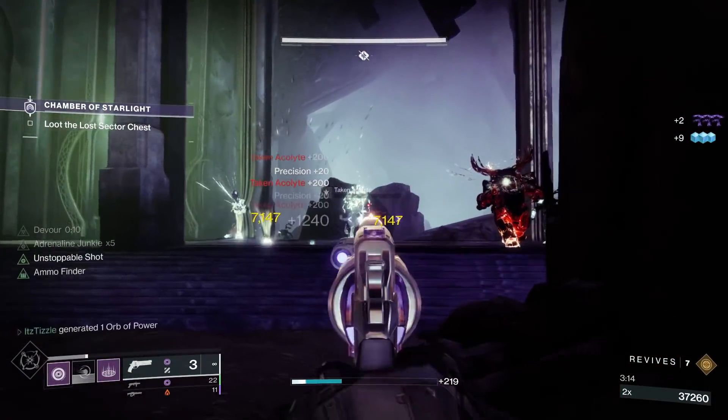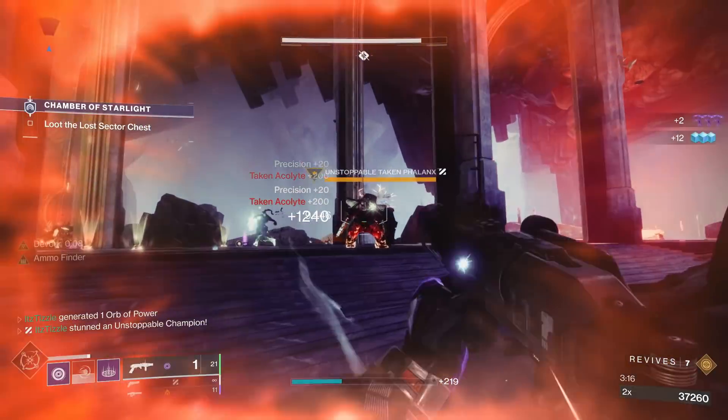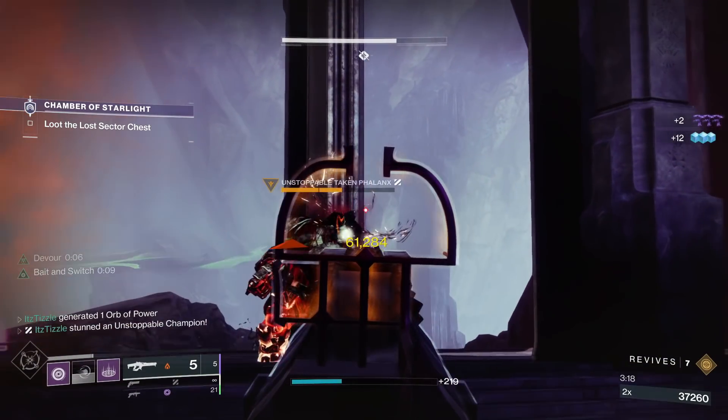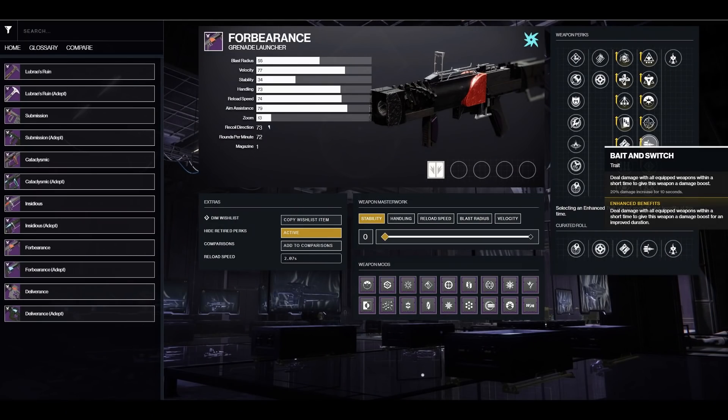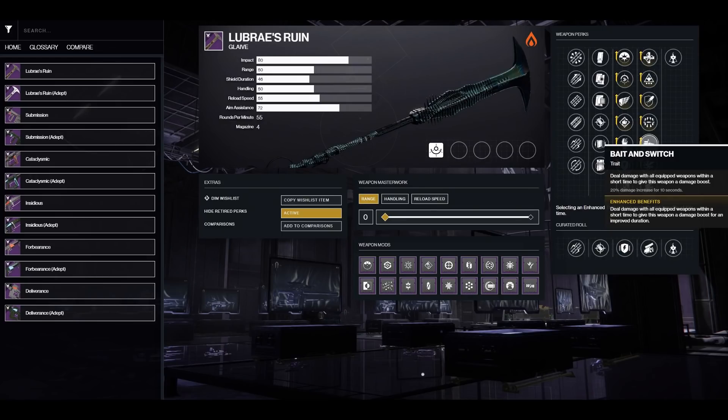On specials, you really only have Lubre's Ruin and Forbearance, and you want Chain Reaction on Forbearance way over Bait and Switch. So again, I think this perk is best on Cataclysmic, especially for the use cases I mentioned.